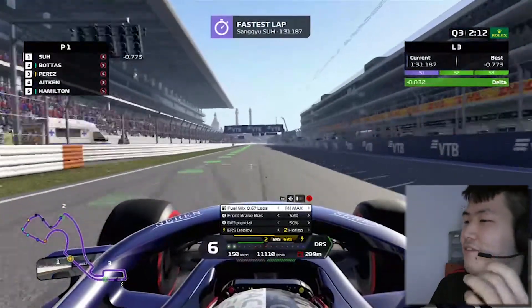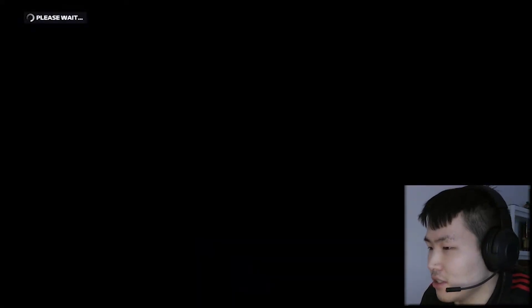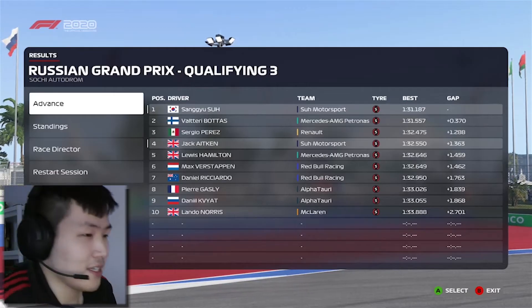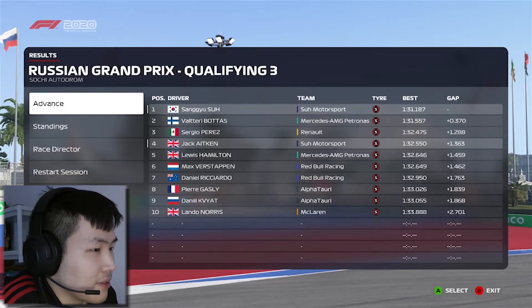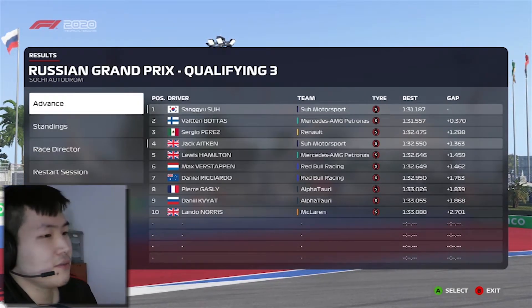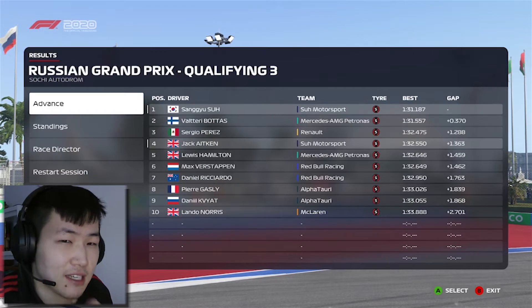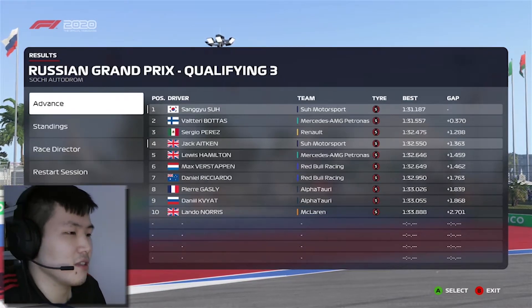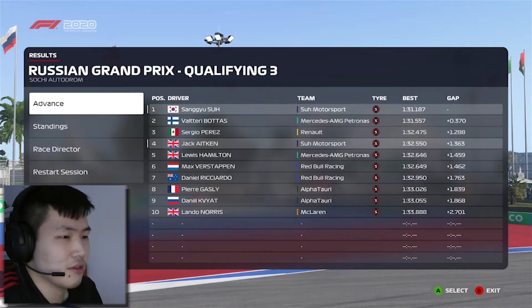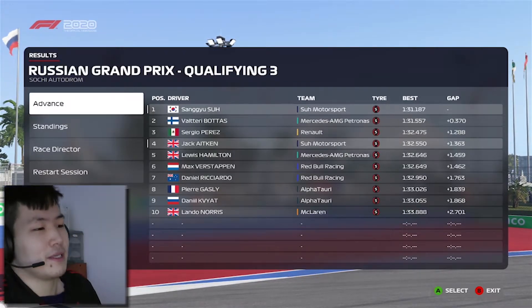Our second lap is a lot faster — seven tenths quicker, marking a 1:31-ish time. We return to the garage and wait out the rest of Q3. Marvelous result — we outqualify Bottas, Perez, Jack, Hamilton, Verstappen, Ricciardo, Gasly, Kvyat, and Norris to take pole position. We were three tenths faster than Bottas. Jack is approximately 1.3 seconds behind us, so he's considerably slower — could be a car issue or track struggles. Let's hope he can push for a double podium.